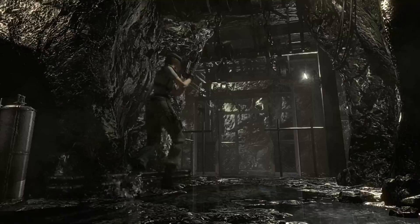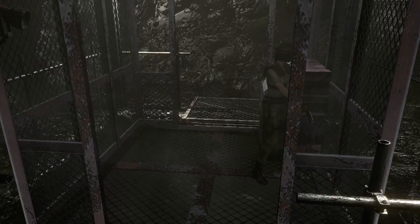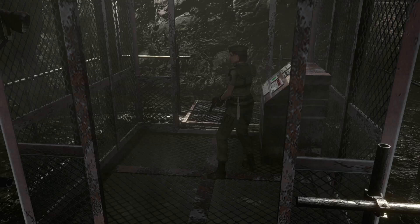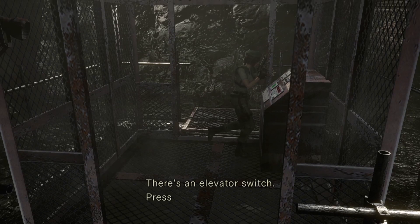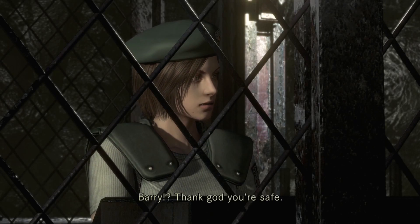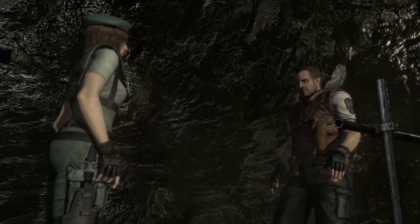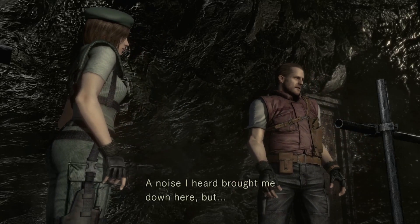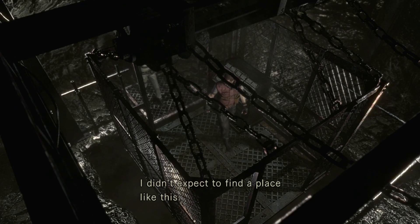You killed him already. That crimson head in the underground? Oh yeah — that's George Trevor, he's the one who made the mansion and everything. Jill! Barry — thank god you're safe. You too, Jill. The noise I heard brought me down here. I didn't expect to find a place like this.